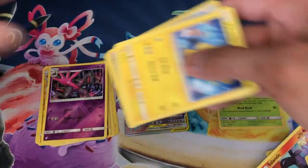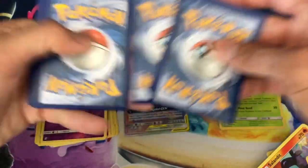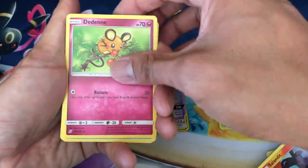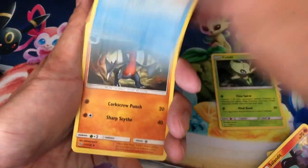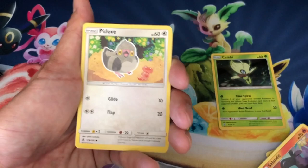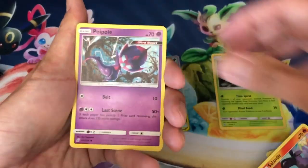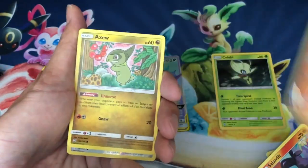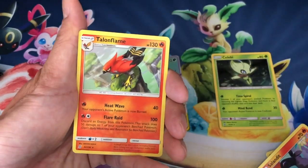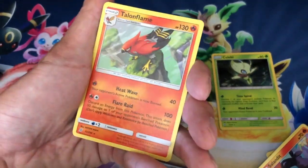Breezing right along with a code — four cards up to the front. Electric energy, Dedenne munching on some berries, Lumineon, Gabite, Pikachu up in the sky, Pidove, Poipole, Numel, Axew, Lickitung, reverse holo, and a Talonflame non-holo rare.